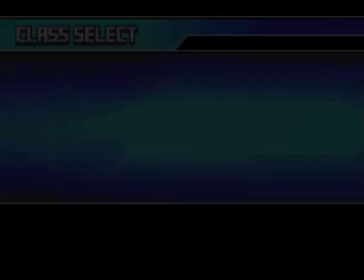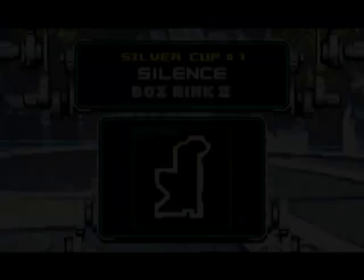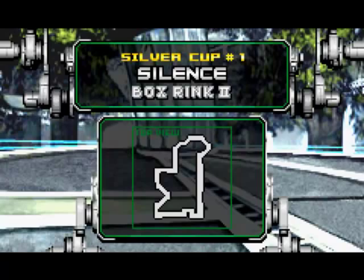Welcome back to F-Zero GP Legend. Another week, another episode. Today we're doing the next in the series of Grand Prix: the Silver Cup. It's kind of an uninteresting naming scheme they got going here. First there was gemstones, then there was playing cards, then there was chess pieces, and now it's just plain old metals. Oh well.